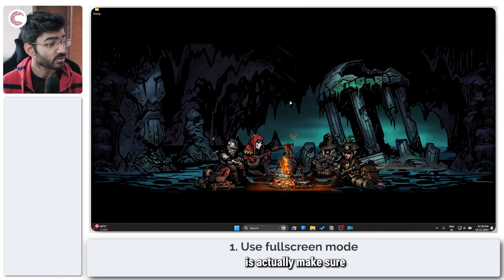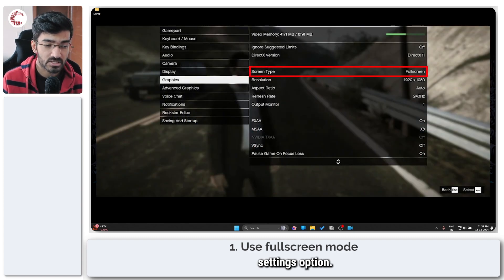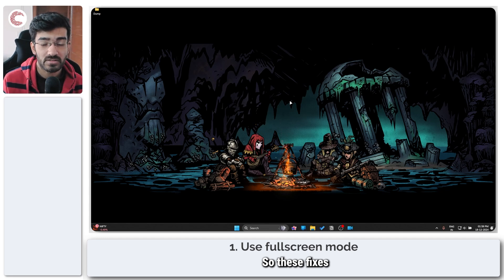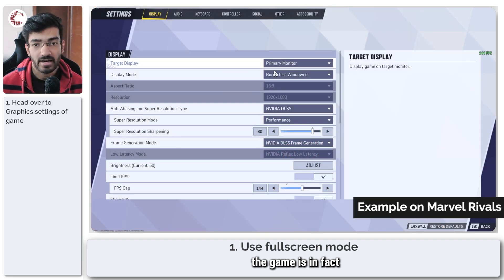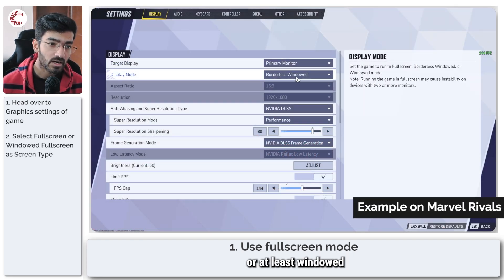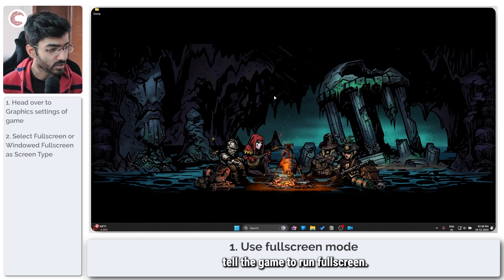The first thing you need to do is make sure that GTA 5 is using the full screen settings options. This works across all games, so these fixes will work for just about any game. Make sure the game is running in full screen mode or at least windowed full screen mode.